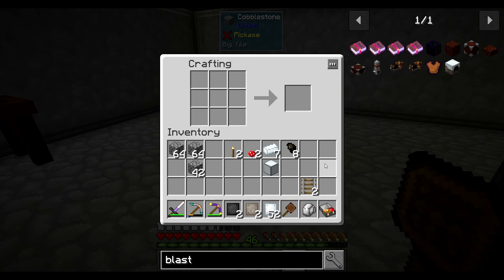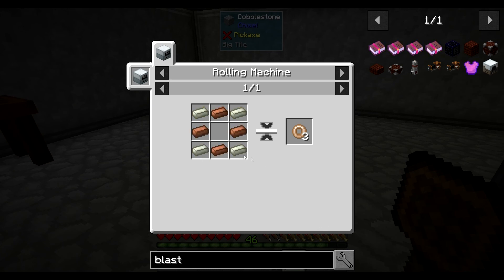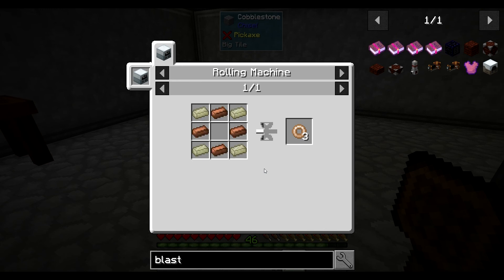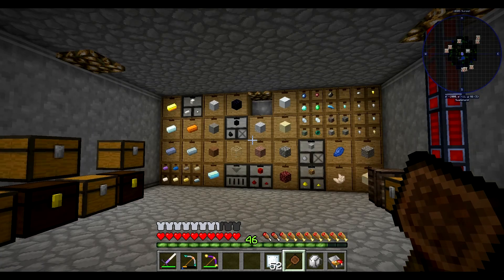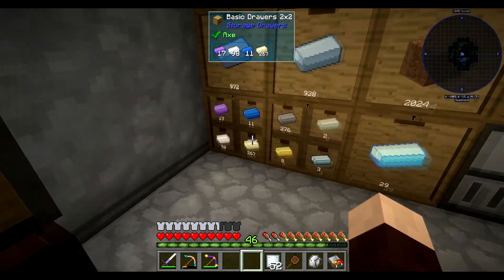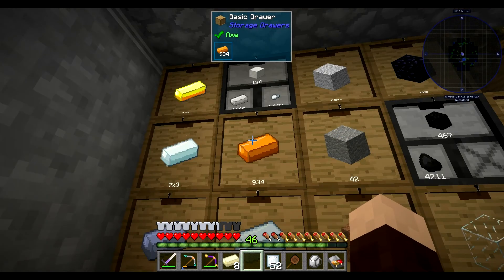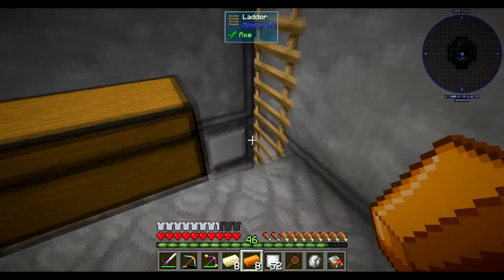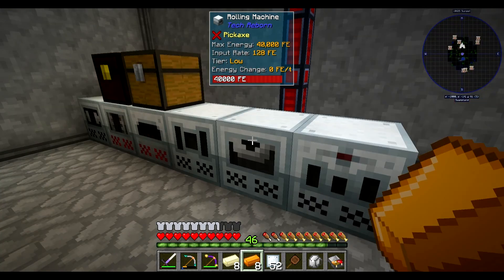So we should have what we need to make that. There we are. And what do we need to make the Cupatino? Rolling machine, copper and nickel — oh, that's pretty straightforward. So we need eight nickel and eight copper. We're going to go down to our rolling machine here.